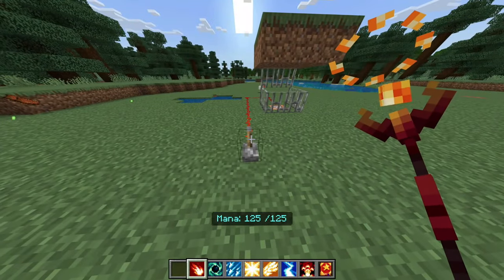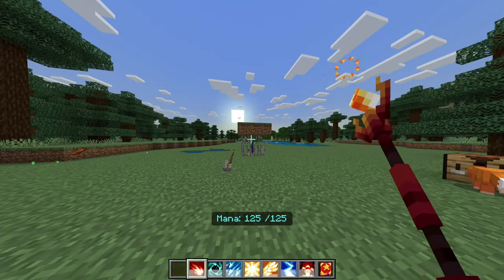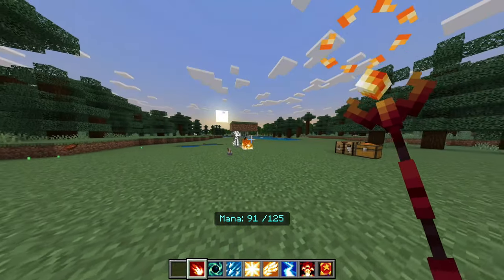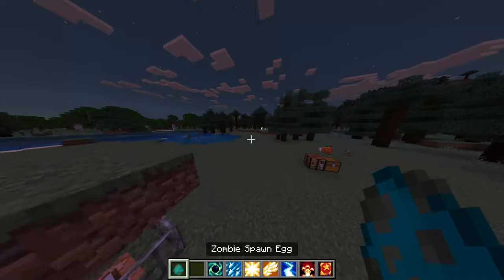Next we got a staff — a classic fireball spell. The aim is a little finicky, it curves at a certain angle for some reason. That's weird. Next up we got another really cool looking staff: Gravity Vortex.